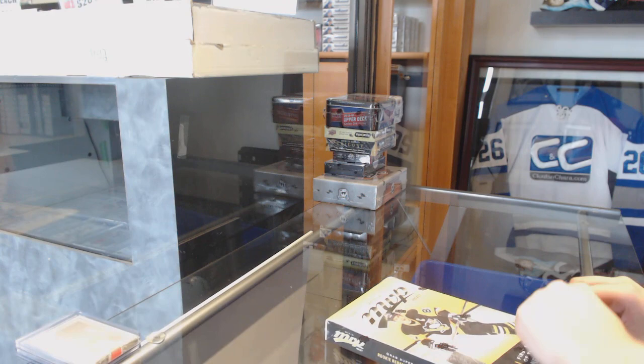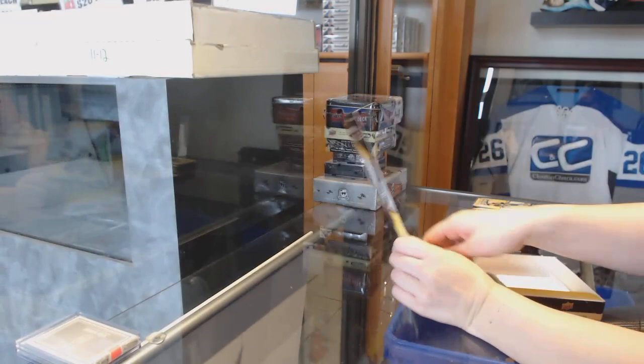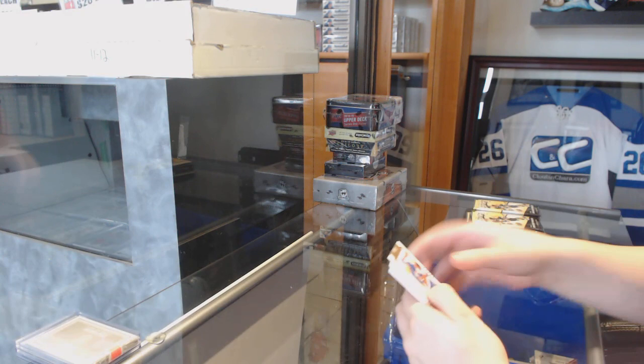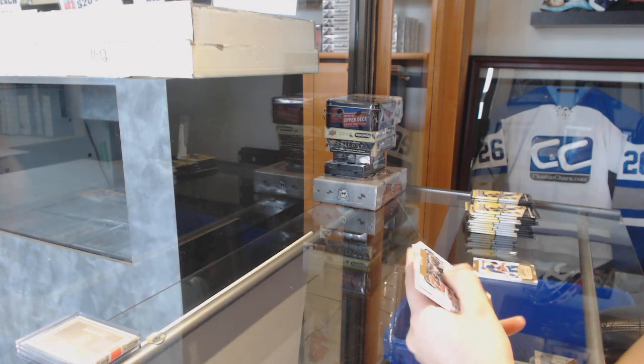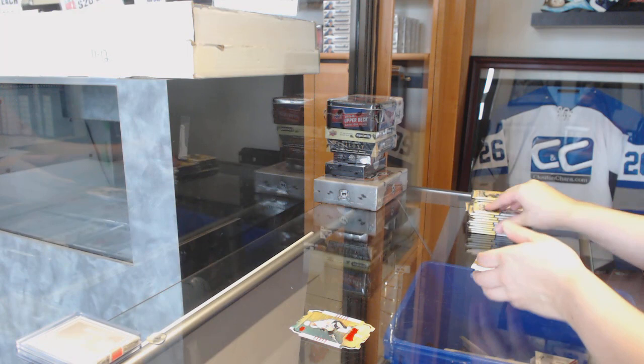MVP, MVP. This box makes me think of Bumblebees — it's very yellow and black. We're starting with some base, folks. We've got a die cut, teal level three for the Penguins, Chris Kunitz.